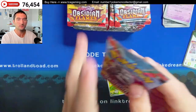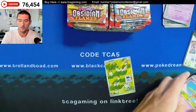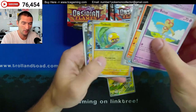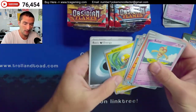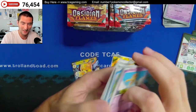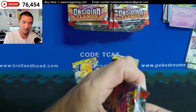Thought you'd just get three holos, or a combination thereof with the reverse holos in every pack. If you guys are looking to buy any codes, I do have the website fairly up to date. Wiglett — oh man, they redid Diglett, turned it into a Wiglett.